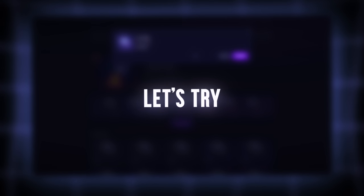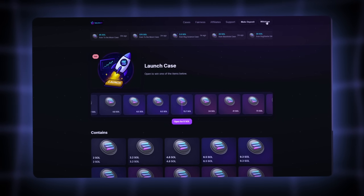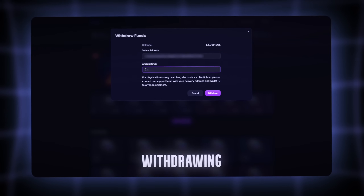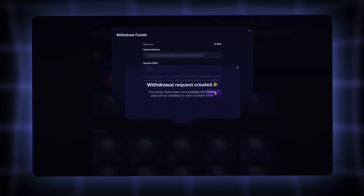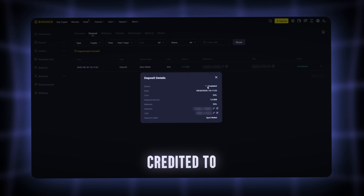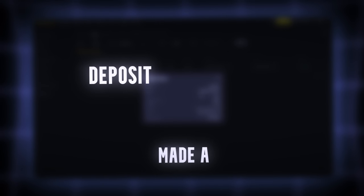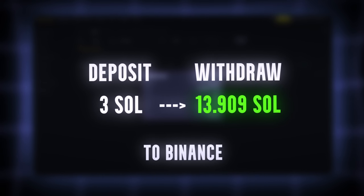Okay, that's all very well and good, but let's try withdrawing funds from the website. We click withdraw, enter our Solana address, enter the amount — I'll be withdrawing the entire balance — and click withdraw. And after five minutes, 13 Solana were indeed credited to my balance. As a result, I made a deposit of 3 Sol and withdrew 13.909 Sol to Binance.